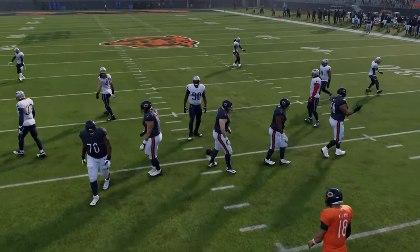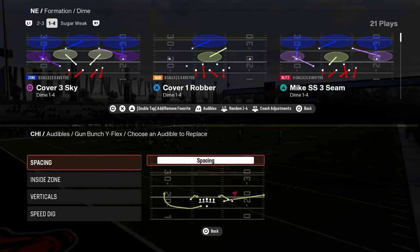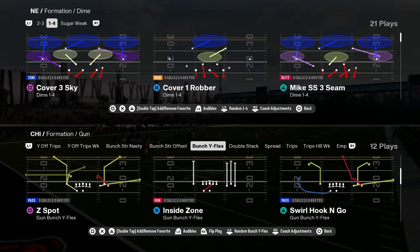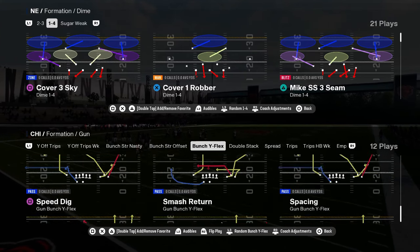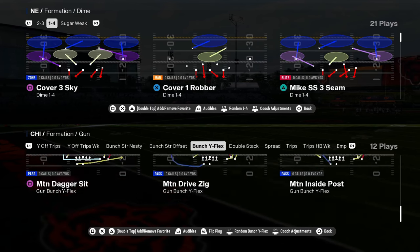Bunch Y flex — a lot of people are sleeping on it. It just gives you a lot of value. You can have inside motion, inside posts, play speed dig, a true smash return play, flood in here, and verticals. You just have some cool plays in that formation.